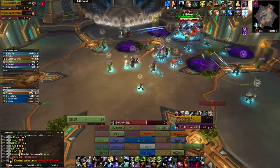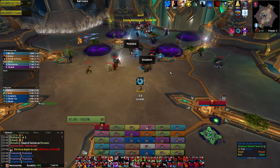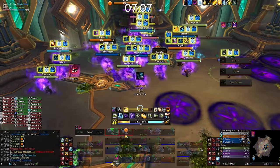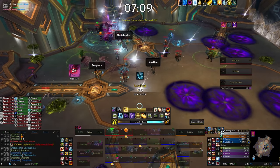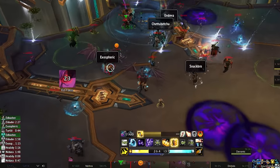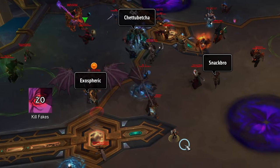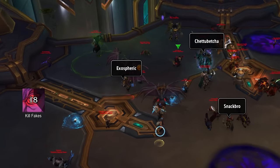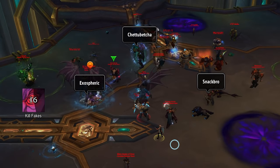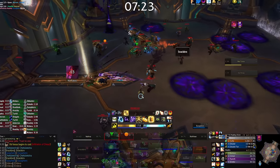When Kintessa gets to 100 energy, she casts Infiltration of Dread. Everyone becomes hostile to one another and the bosses will hide within one player each. Several raid members will see a floating Malganus and Kintessa behind specific people. They need to call out who they see, because the targets of Infiltration will actually see incorrect players being marked. If you have several people calling out the same name with either Malganus or Kintessa above them, damage that player. When both bosses have been found and their harbouring player damaged enough, the bosses will pop back out.